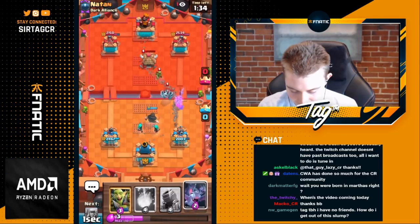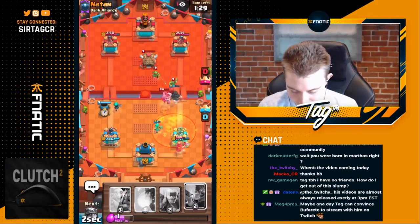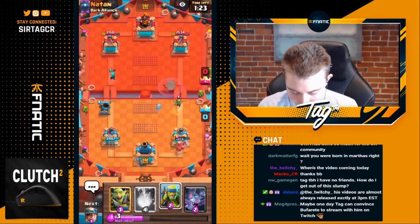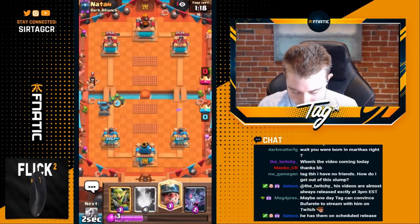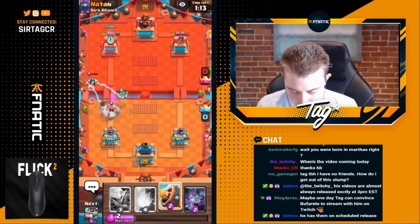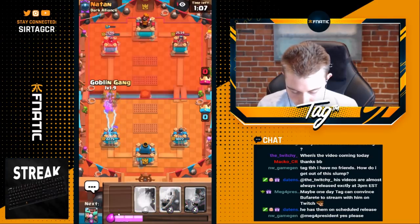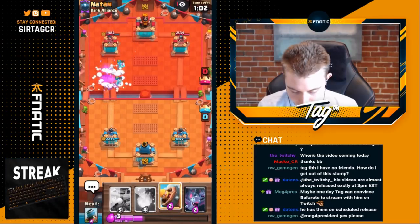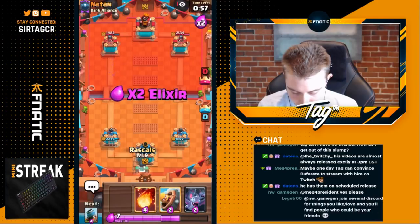We split rascals so we get value on both sides if he goes in for a miner. The miner is going to die and we should be able to protect this mortar with spear goblins. This is a tough matchup because we know he's going to have snowball and barb barrel — if I win this I'd be shocked. He uses barb barrel for the goblin gang and he probably snowballs it. We split rascals because he's going to miner and we want one rascal to chip away at the miner. We need to keep up the aggression.